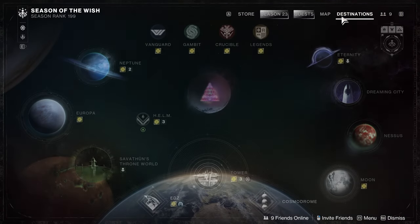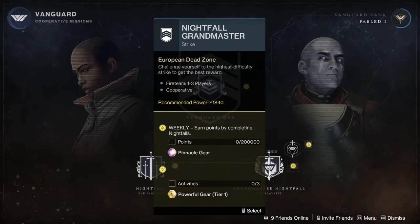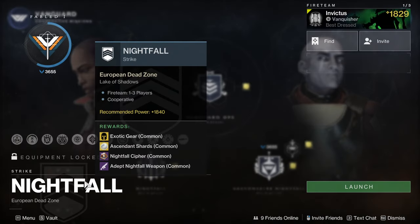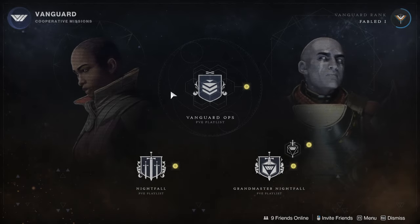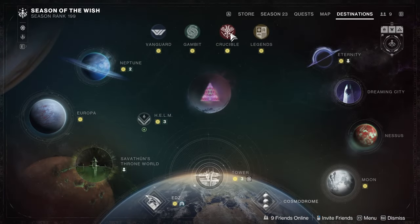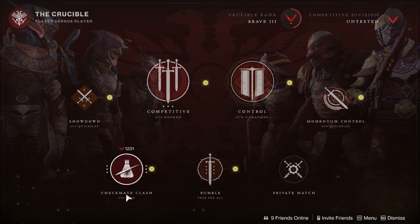For our rotators, over in Vanguard our weekly Grandmaster Nightfall is Lake of Shadows — I don't have the weapon on my mind at this moment but I'll have it in the description below for those who want to look at the different rolls. Over in Crucible it is not only double Crucible rewards this week but it's also Momentum Control, Checkmate Clash, and Showdown for those interested.